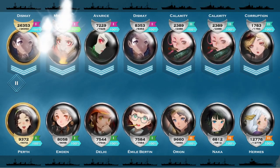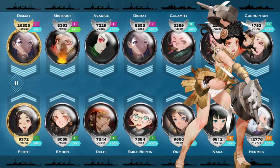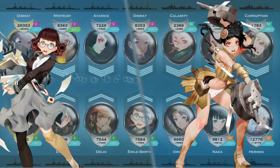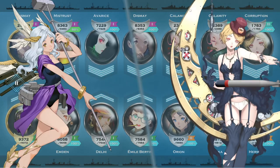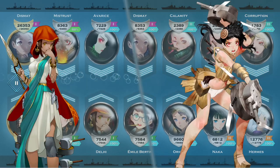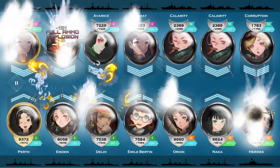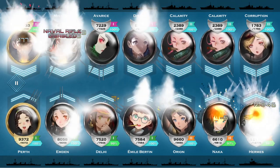The first thing you're going to need to consider before going into a map is the level of your bells, the level of the map, and the composition of your fleet. Bell levels in comparison to the map levels will affect the accuracy with which your bells will be able to hit the Morganas, as well as the Morgana's ability to hit bells. If your bells are a lot higher level than the map, the chance of them being hit is going to be a lot lower and the chance of them hitting the Morganas is going to be a lot higher. Alternatively, if you go into a map with lower level bells, those bells are going to be easier for the Morganas to hit while having a harder time hitting the Morganas themselves.